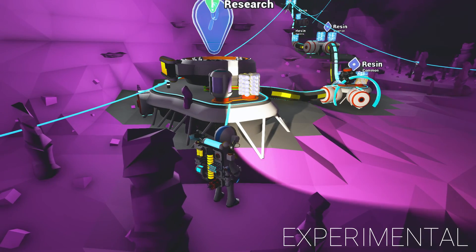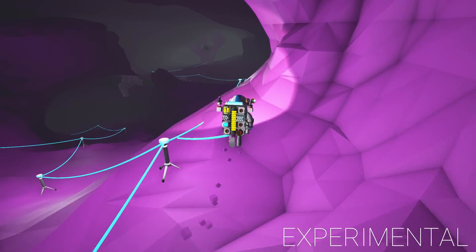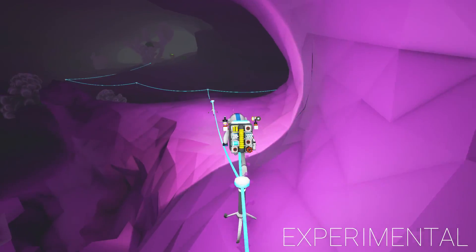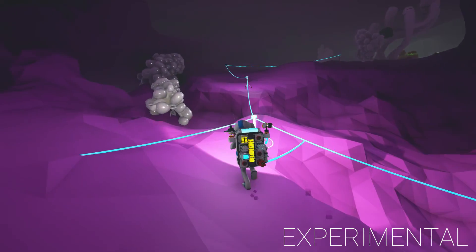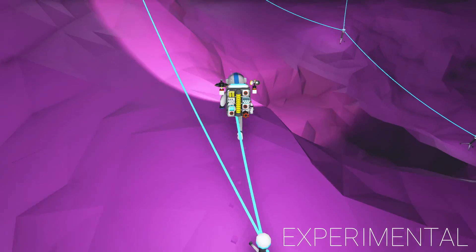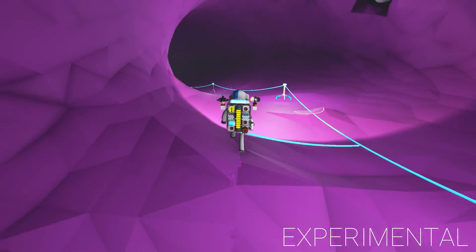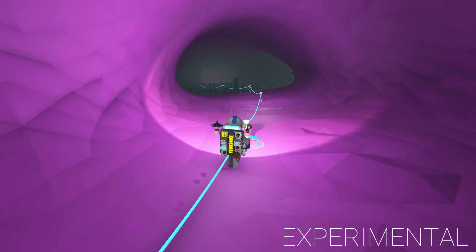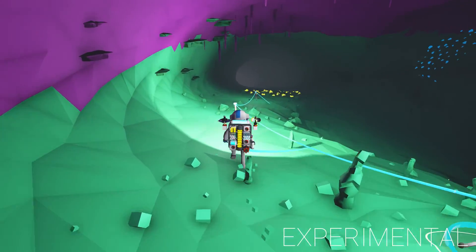We've got a couple things of coal down here — we can use some of that. Done some research but haven't gotten anything special. We need to go deeper because that's where we got our good stuff. Let's make a beeline — not to the third floor, we're going all the way down to the fourth floor and see what's there. Maybe the fifth if it goes all the way down.